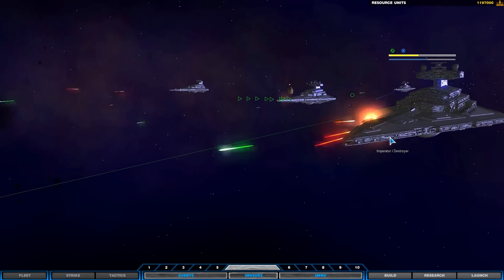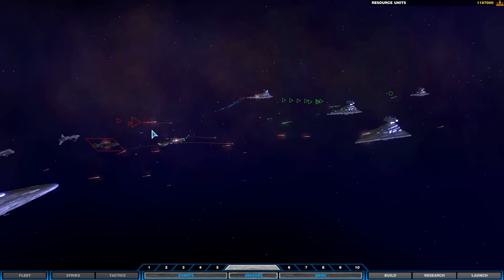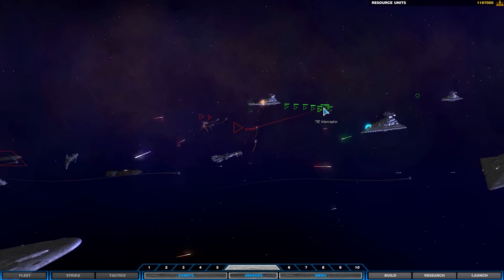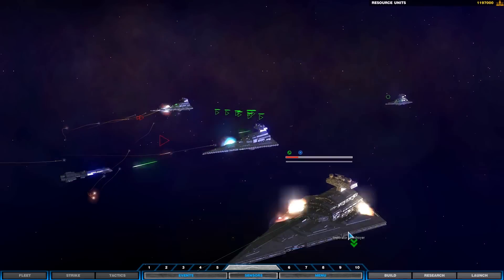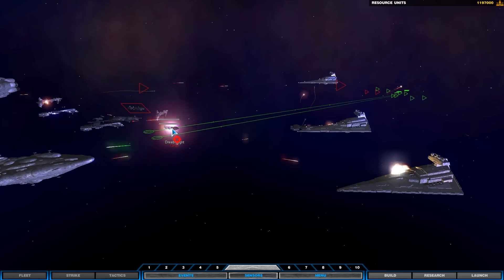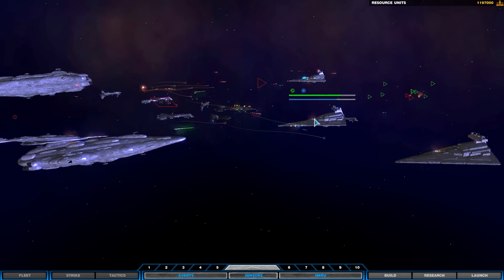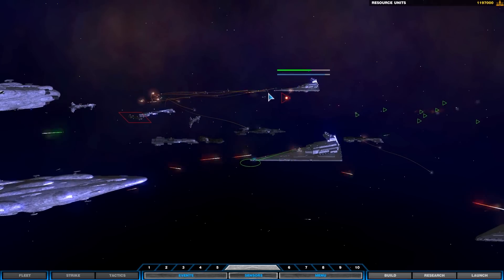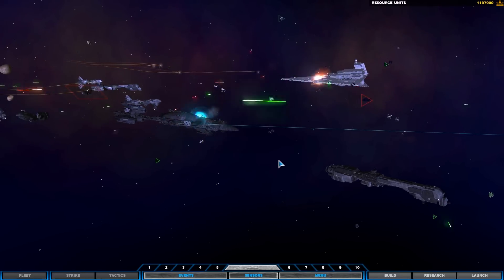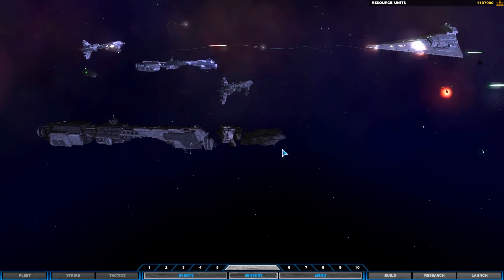Oh man, look at this - coming in low. Star Destroyer opening fire. This guy's going to go up though. Let's get our bombers. Where are the bombers? Taking heavy fire. Oh, explosion! We've got enemy contact. We're getting close. Got our TIE fighters engaging. A lot going on here. There's even space wreckage in this game - how cool is that? It's just amazing.